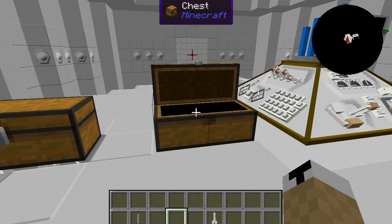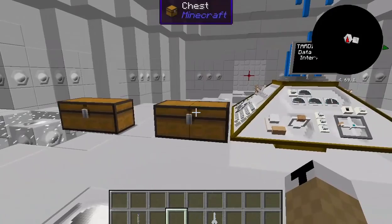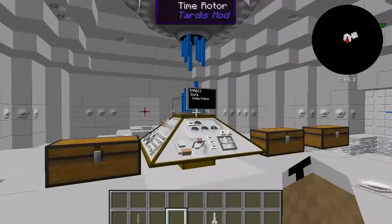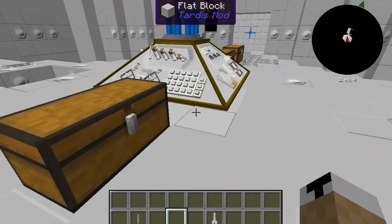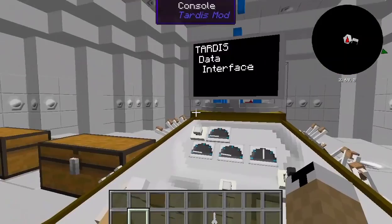Once you right-click on the ground, the TARDIS will spawn right in front of you. It makes this awesome TARDIS noise — if anybody watches Doctor Who, it is awesome. Once you walk up to the console right-click it, and boom — you have your sonic screwdriver sitting right there.